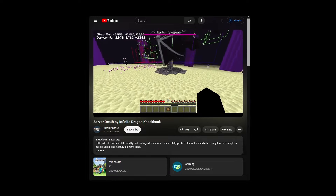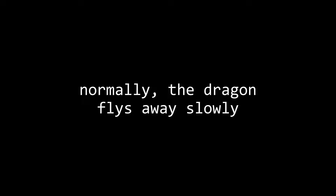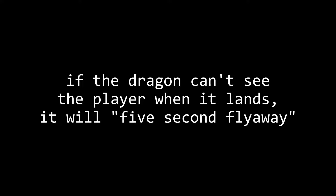Note: this is an oversimplification of how dragon knockback works — Circuit has a great video on this, go watch it for a more detailed explanation. First problem: a perched dragon is immune to arrows, so in order for the arrow to actually damage the dragon, you have to wait for it to fly away. Luckily, there's a mechanic where if the dragon can't see the player at the moment it lands from a perch, it will fly away in exactly 5 seconds. This is why we need to hide under a block when the dragon perches.